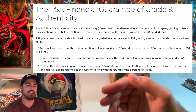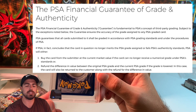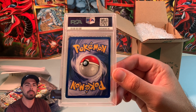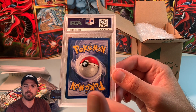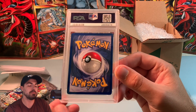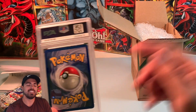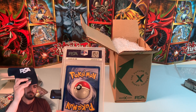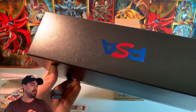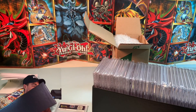I got in contact with a PSA rep and they had me fill out a form and send the card. They even sent me a label, and said a representative will get to it within a week. I sent this thing off in November, and here it is the middle of March and I'm finally getting it back. They threw in this PSA hat and also this PSA storage box to store all your PSA cards. I thought that was nice.